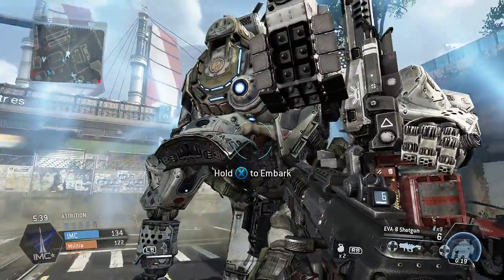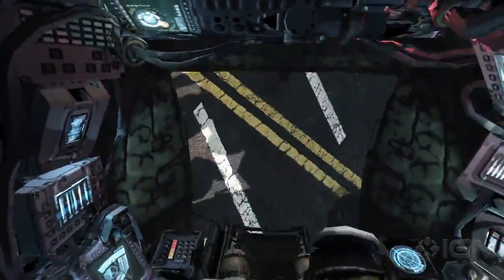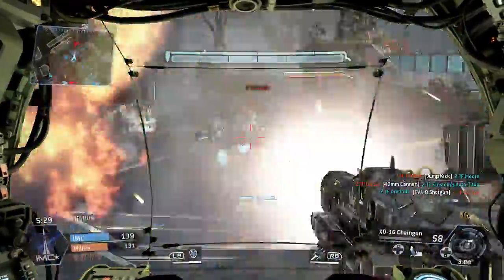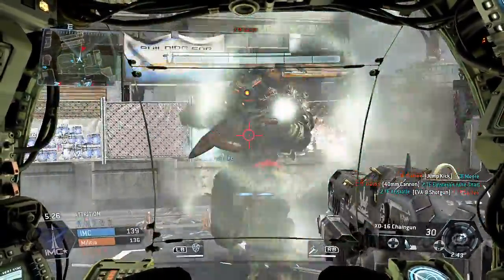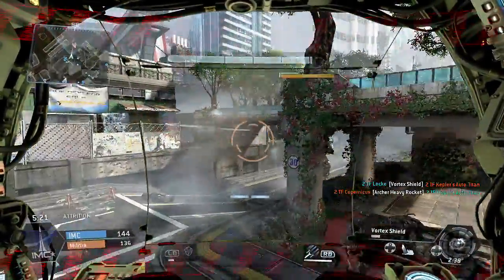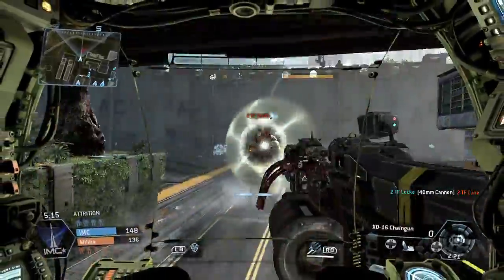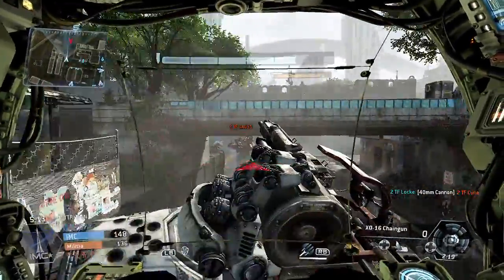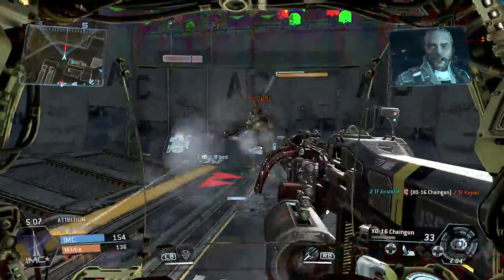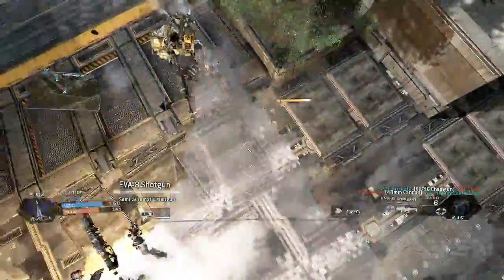And now it's my turn. I'm going to embark. There's the vortex shield in action, which you've seen in E3 footage — it'll block incoming projectiles and let you fling them back. Sometimes you end up in a back and forth: I shoot him, he gets his vortex shield, and we go back and forth until one of us screws up and doesn't have the shield and takes the damage. Time to bail.